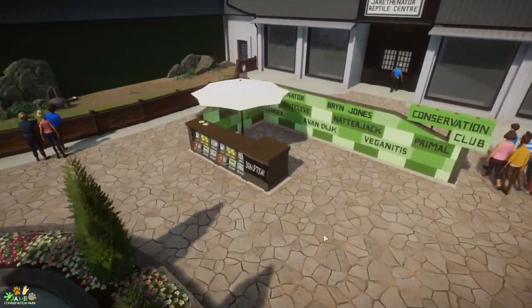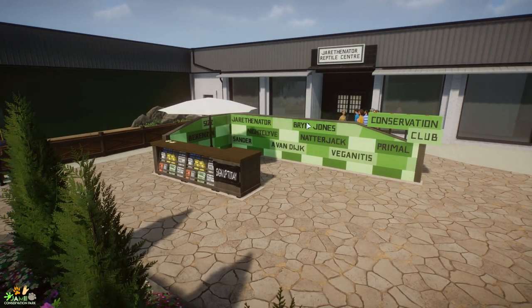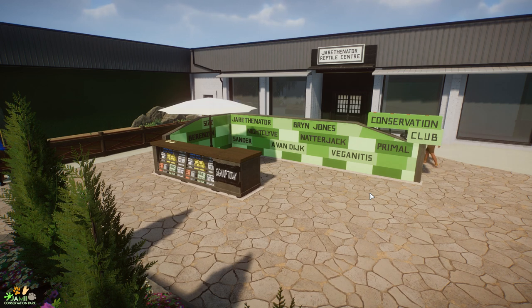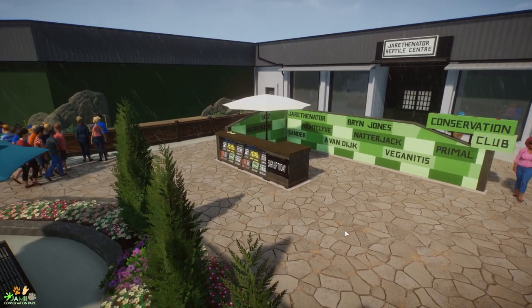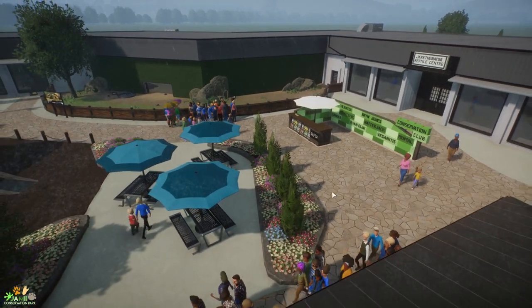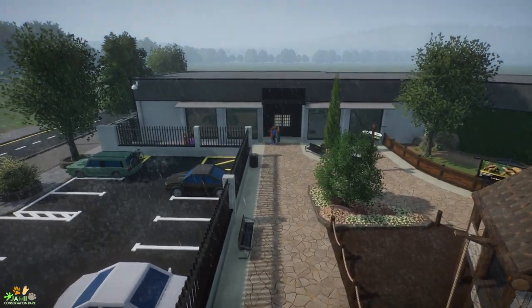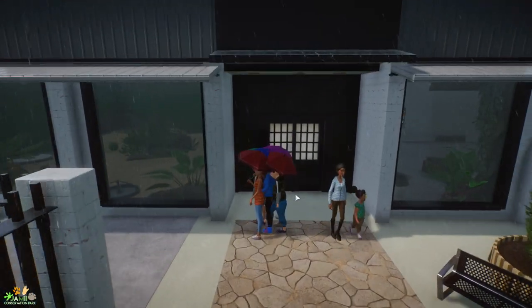This is our Conservation Club Wall. For people new to the series, basically everybody can get on it — all the names on there are people who have really got heavily involved in the series, put ideas forward for habitats, shops, restaurants, buildings and so on, and their name ends up on the Conservation Club Wall. If you've had a really huge impact, some buildings get named after you as well. Everything that gets built in the project is an idea submitted to me by the community, so it's a really fun interactive series.